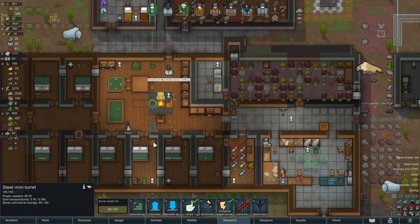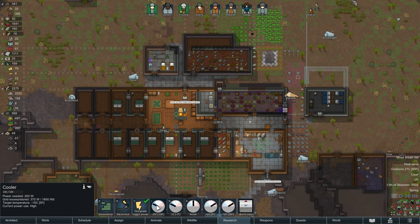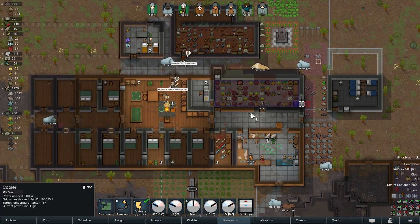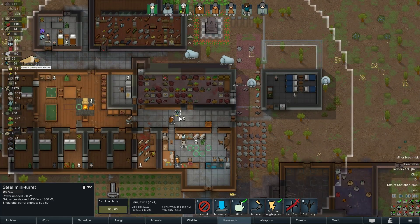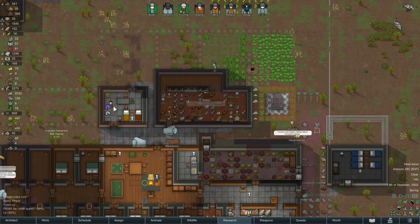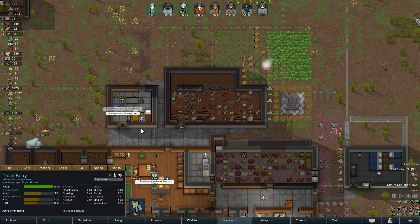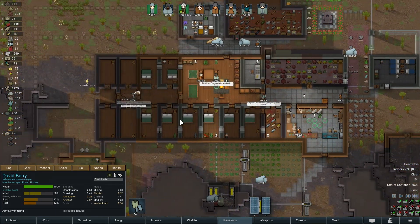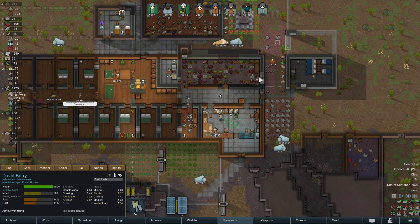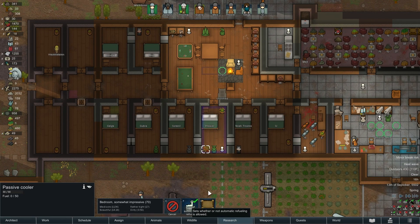Oh, heat wave! All right, let's refuel these coolers. That turret's up, let's uninstall it - I can take that with us on a raid. I'm pretty sure we are almost good to go. We're going to get Berry and then we're going to do a raid. Come on Berry. What's the situation here? Minus five. The vents are shut, that's good. Coolers need to get that refueled. We've got a couple of copies though for exactly this reason.